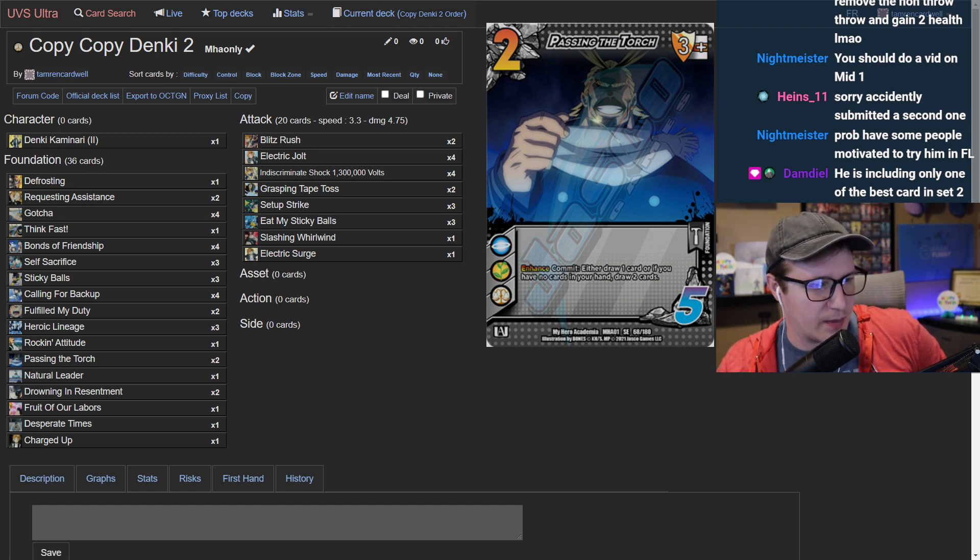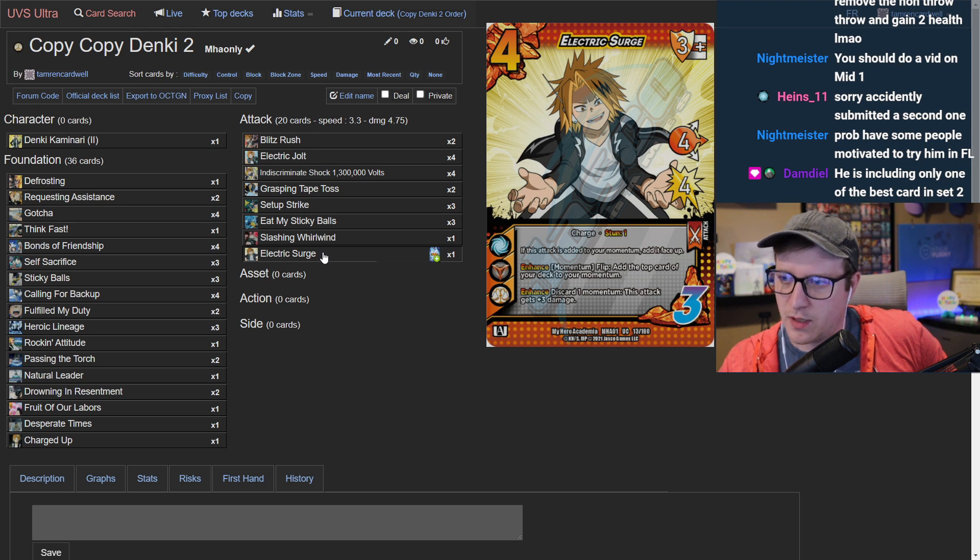The host notes there's only one Slashing Whirlwind and asks if that's intentional or if the player is just a Blitz Rush-focused gamer. The guest says Slashing Whirlwind just hasn't worked out well, so they currently have one in. The planned change is to take it out for a second Electric Surge, since Surge has been amazing. Slashing Whirlwind was originally in there for the meme of doing 14 damage on turn two.